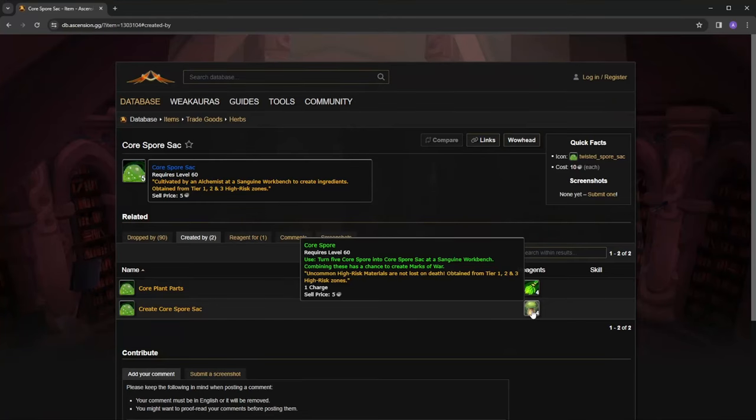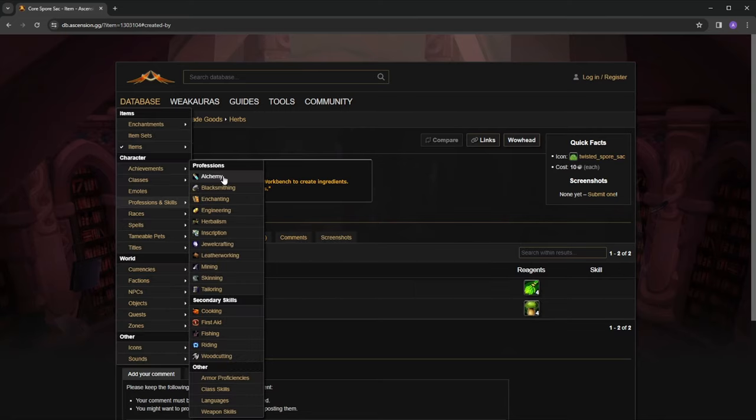In my experience, marks of war are a very good source of income. I'm farming to save gold to fuel my raiding in the end game so I don't have to buy consumables from other people. Obtaining marks of war and turning around and selling them on the auction house is a great source of income on top of selling extra materials you don't need. Every profession has an end-game application for high risk.